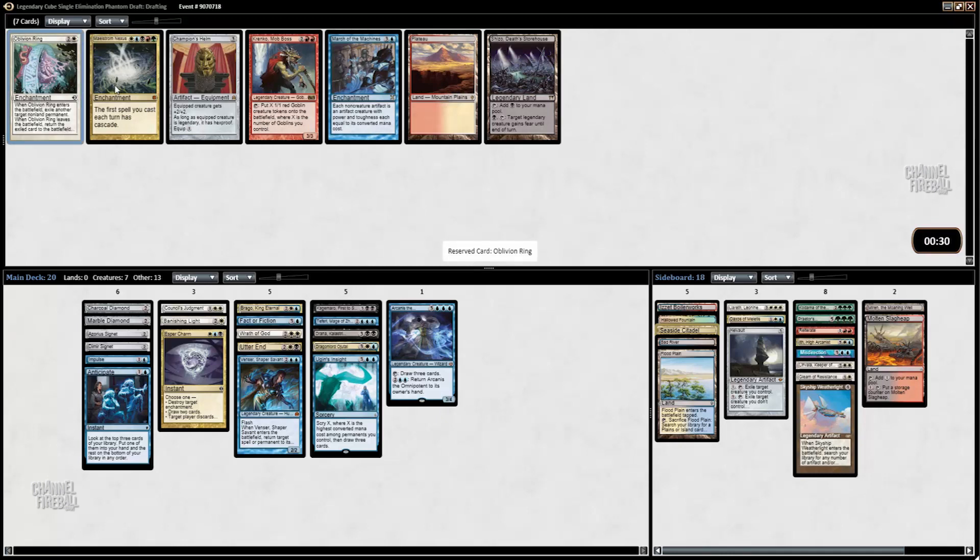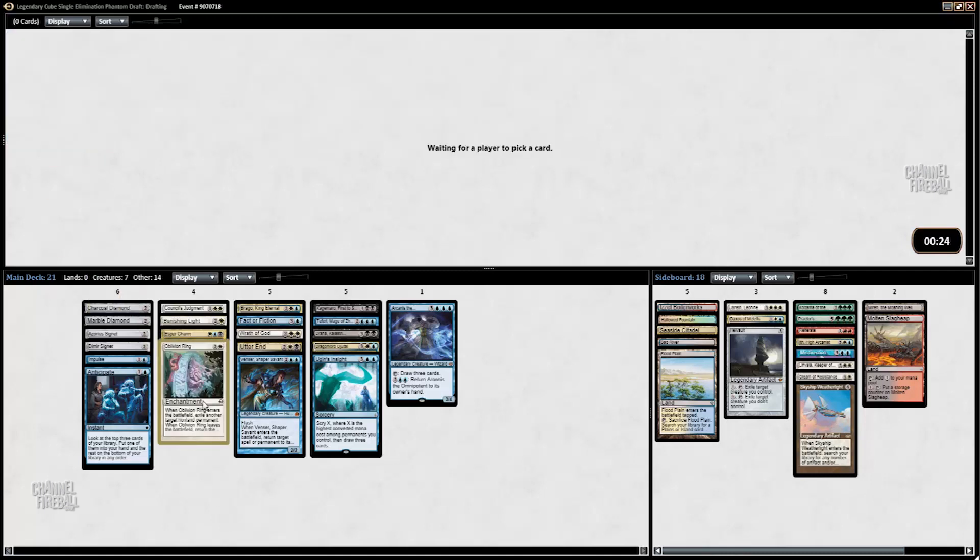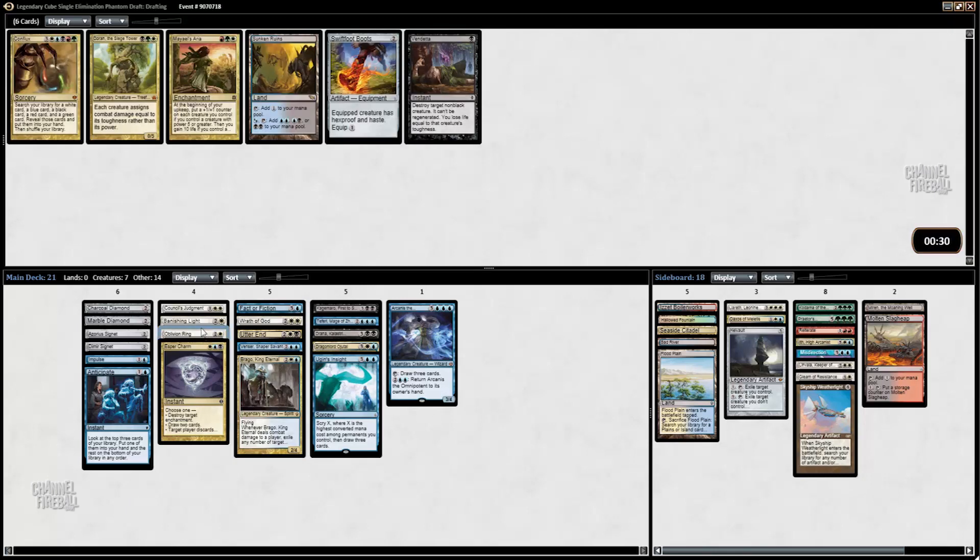There's the Oblivion Ring — we got our removal spell. Don't need the splash red, so I don't need the Plateau. We do need a couple more playables. Shizo is actually fine — Shizo plus Dragonlord Ojutai. We have seven creatures — I think this should be enough to win with. I like Brago plus Banishing Light and Oblivion Ring — you can just rebuy them.